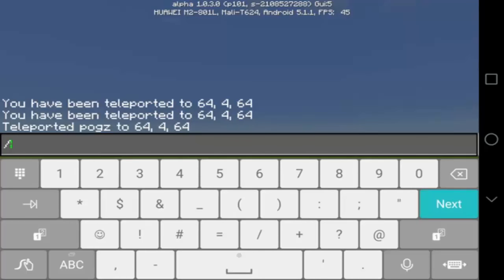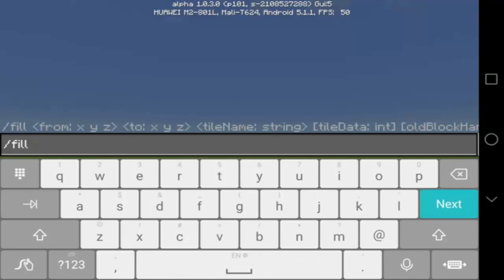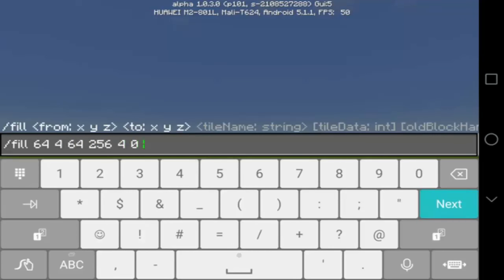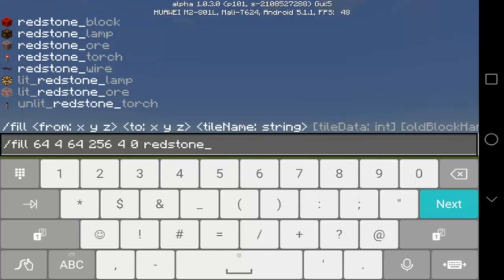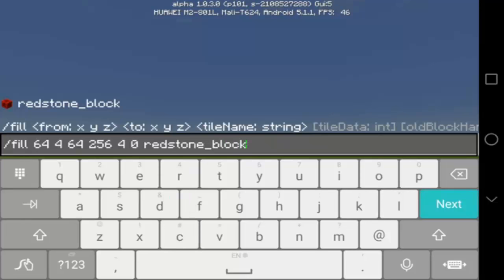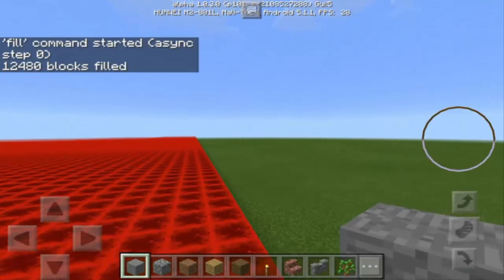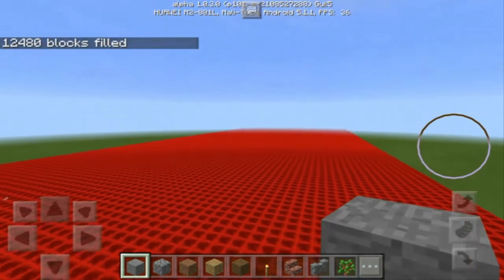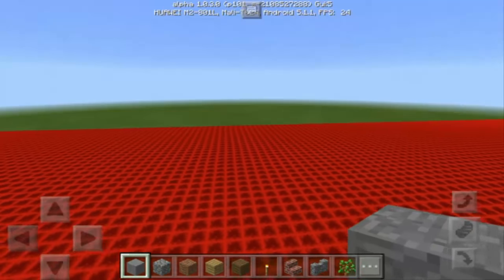What we're going to do is make another command — /fill. We're going to use our present coordinates: 64, 4, 64. Then 2, 256, 4, and 0. And we must fill it up with redstone blocks — so it's 'redstone_block.' Press Next. It should be filling up — it's at our back. Let's check if it's rendering completely.